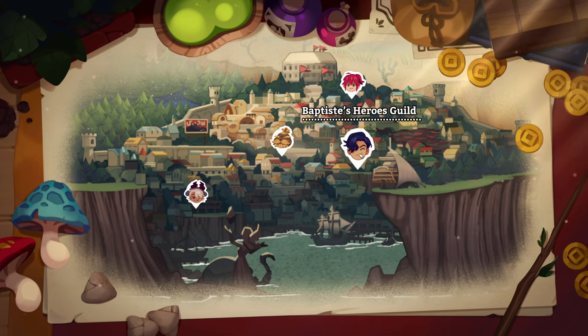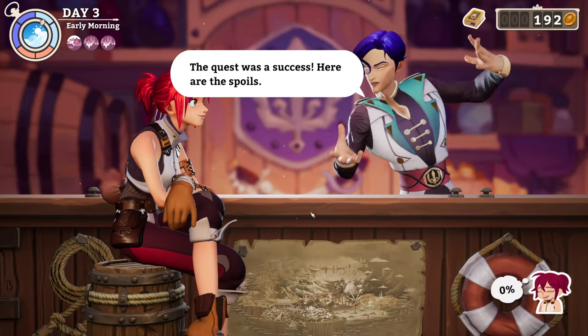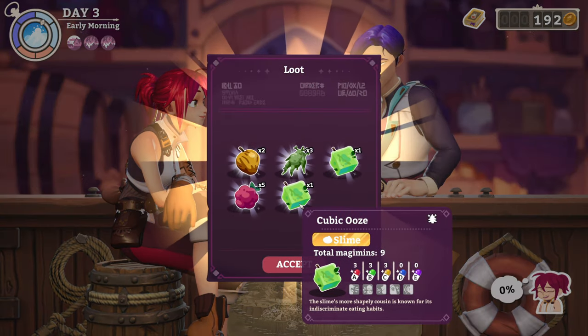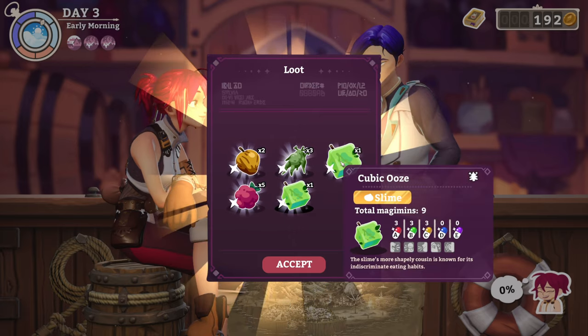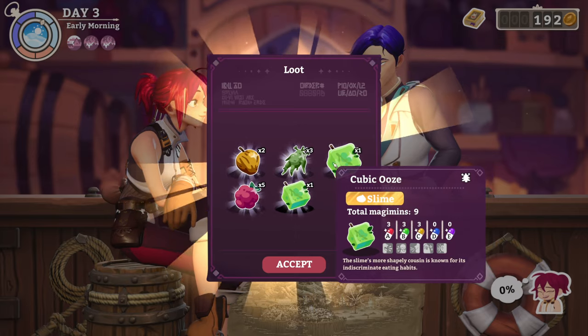Okay, bye. Let's see how you did, Baptiste. Smug face. Careful firing big hero expeditions, because that could cause disruptions in the ecosystem. Stuff! Oh my God, it's got a gold name — that's how you know it's super good. It's got all this stuff. Slime's more shapely cousin, known for its indiscriminate eating habits. The Guba Creators — CB and 3C.